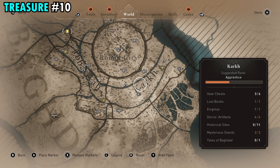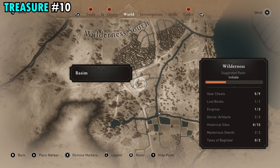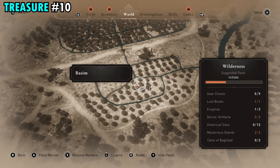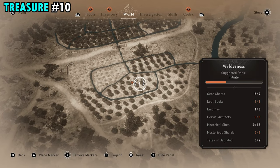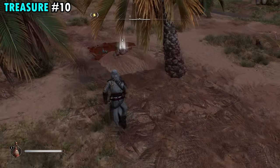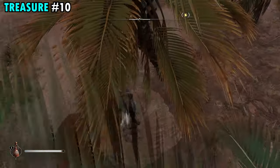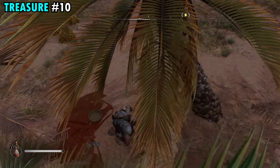The treasure for scroll number 10 is going to be a little bit further south of Kark, right down here in this giant field. Zoom in and we're going to be in this little cluster of trees. It'll be pretty obvious once you get over here — there's what appears to be a small campsite and the treasure is going to be right there next to the campsite. Pick that up and get treasure number 10.